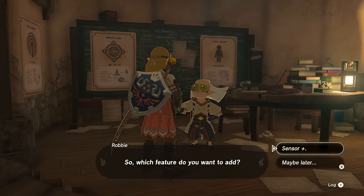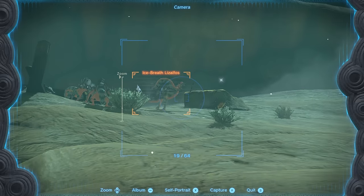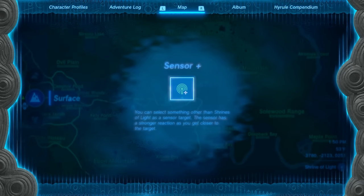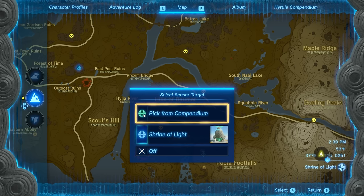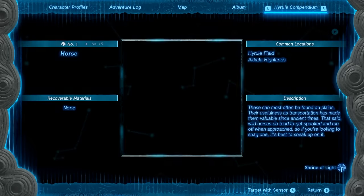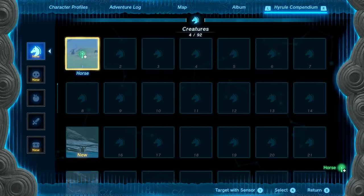The third upgrade is even better — Sensor Plus. To get this, Robby will ask you to scan 10 different enemies, which is easy by simply using the camera and taking a picture of 10 different enemies out in the world. Once you're back you can now set your sensor to indicate specific creatures, enemies, or items that you photographed before and want to refarm. This will come in handy if you're on the lookout for a specific material that only drops from certain enemies, as the sensor will alert you when one is nearby.